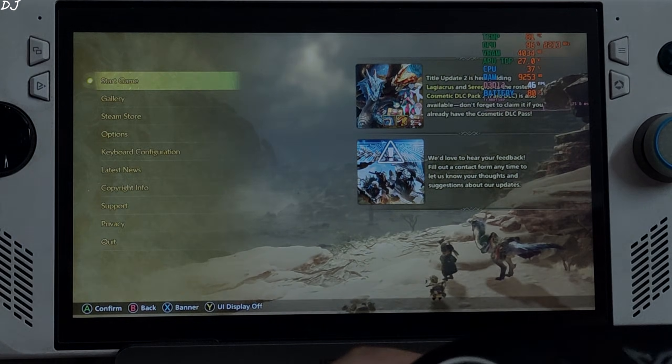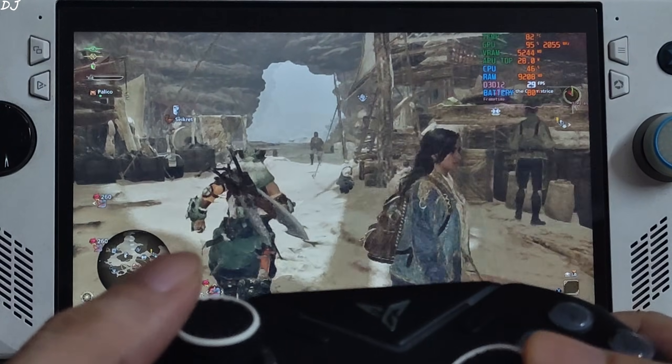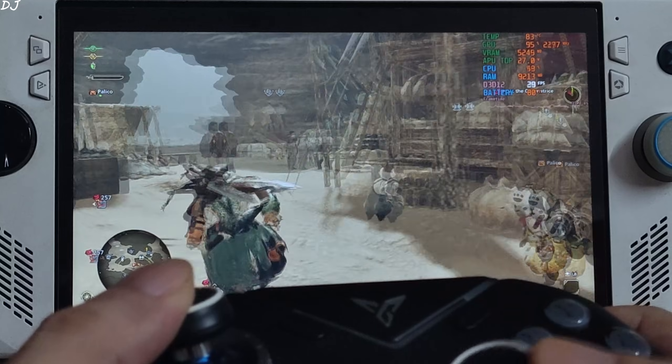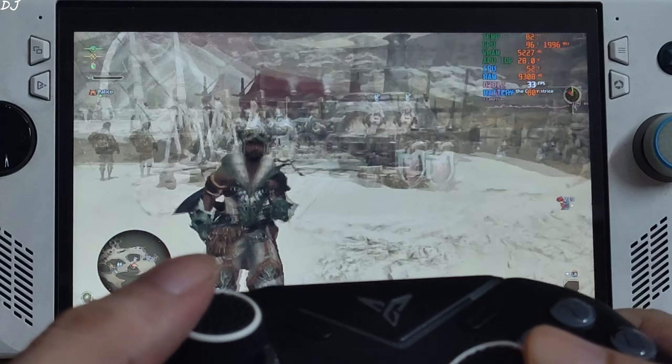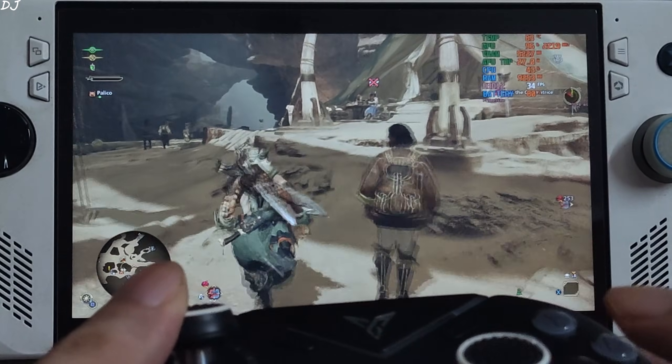Jumping into the game — we are in, inside a cave which is the lobby area. FPS is close to 30 with a lot of NPCs here. VRAM usage is close to 5.3GB. Getting a GPU bottleneck. Audio is not stuttering.